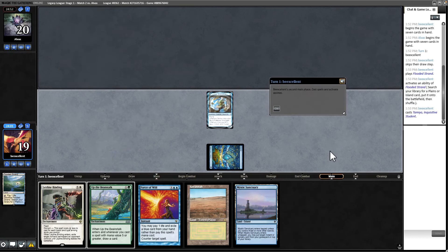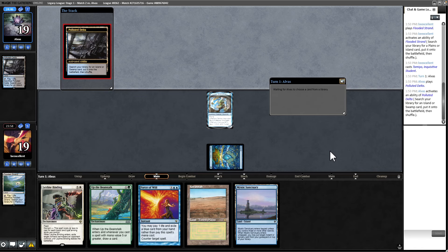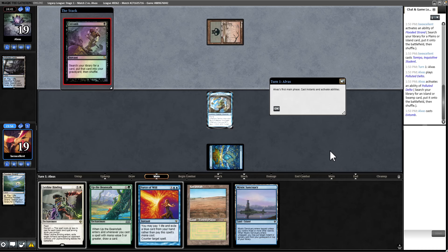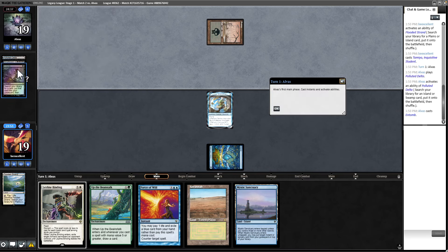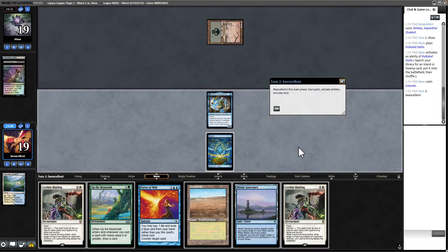They have a Fatal Push — nothing I can do about that. They opened with a Delta and went straight black. Interesting — Entomb. So they're trying to play Reanimate even though Grief is banned. Griselbrand. Yeah, that's scary. Grief was only banned a few hours ago — it could be they're still able to play Grief. Our best option is to try to spike a blue card for Force of Will off this Beanstalk trigger. They're unlikely to counter it based on their basic Swamp opening.